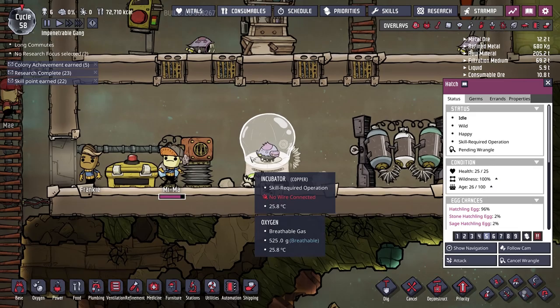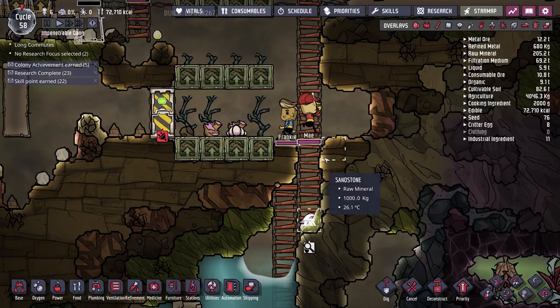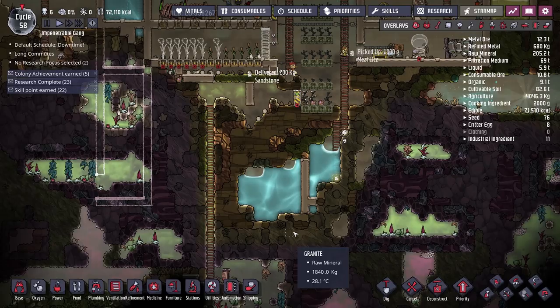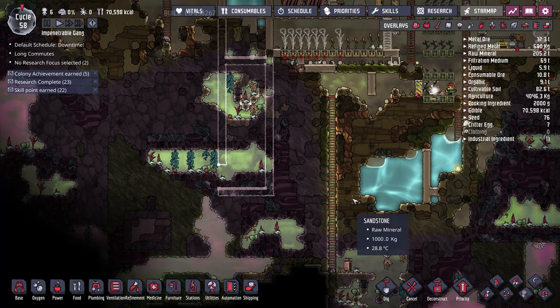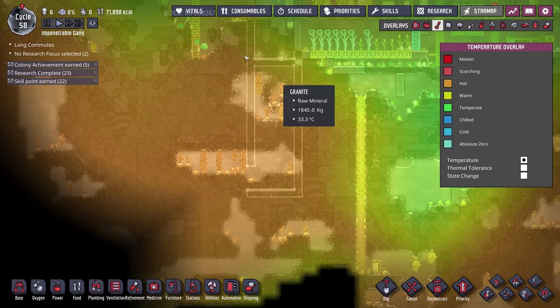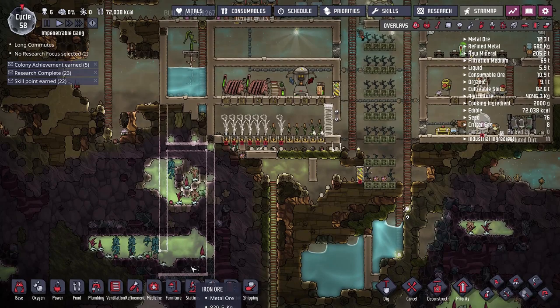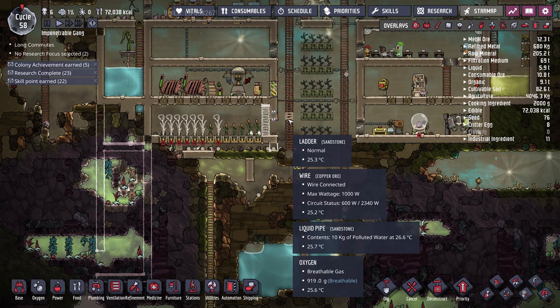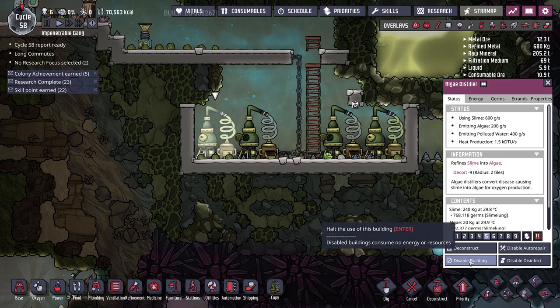I also want to wrangle this hatch and get him in here, as we're down to just two hatches. Our newest hatchling has just been raised, so I'll release him from the incubator and make room for the next egg. I'll cover up this body of water — there's no real reason to go down here yet. Once the core room is set up with a water lock, we'll start pumping in the chlorine from various areas, and hopefully by the end of today's episode we can move our power plant further down where temperature isn't as much of an issue.